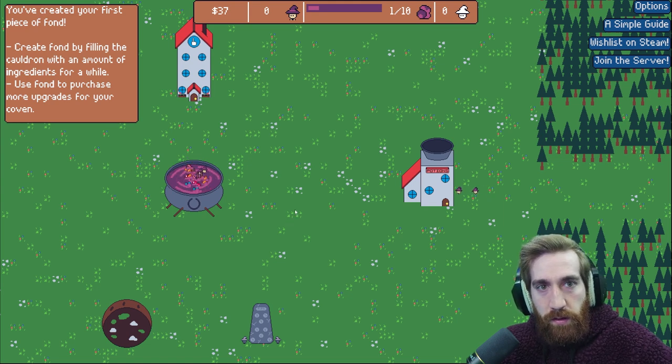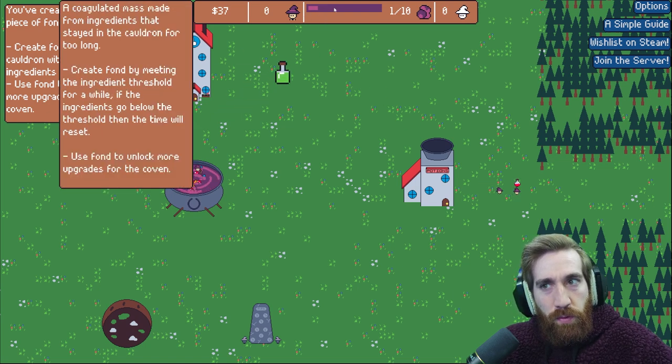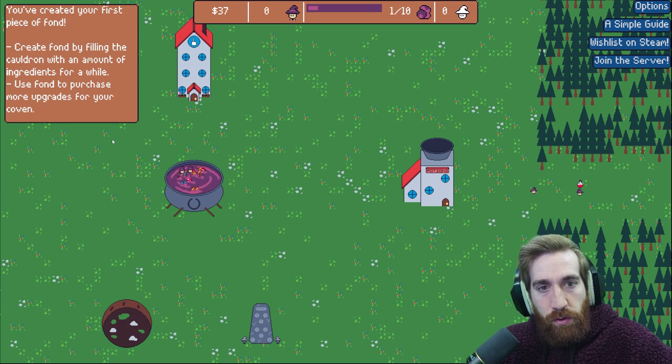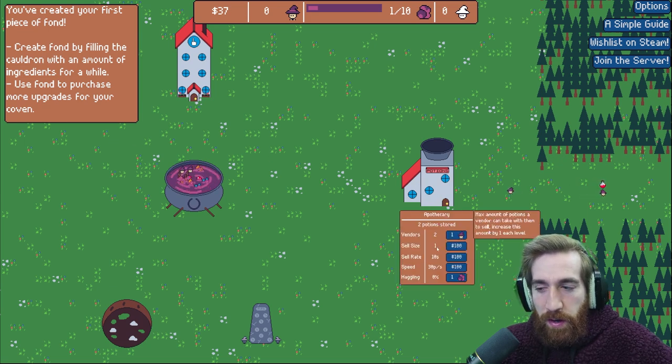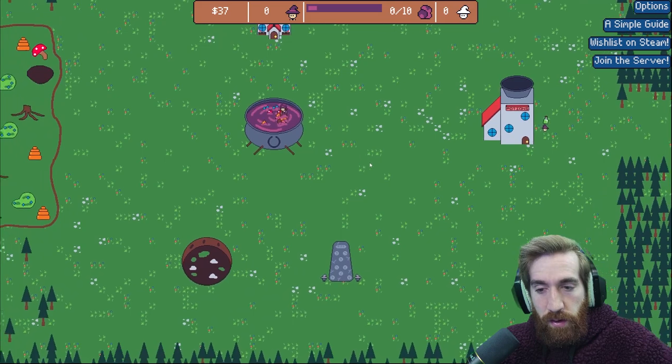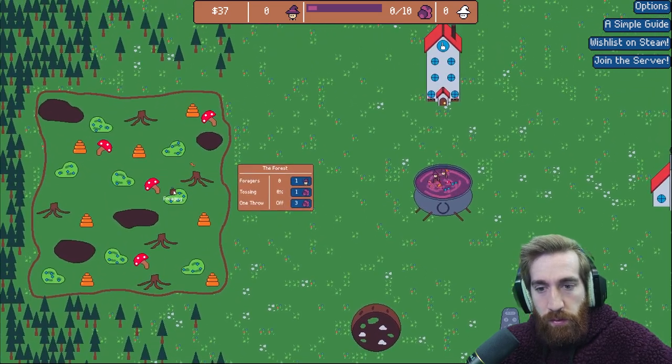Oh, I created my first fond! Create fond by filling the cauldron with an amount of ingredients for a while. When this bar is maxed, it tells you how many ingredients you have. Use fond to purchase more upgrades for your coven. I think Haggling was the best upgrade I found — it gives you a 10% chance of doubling your stuff, which is always super awesome.